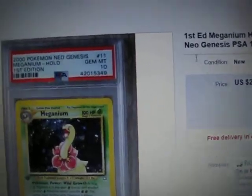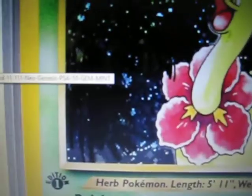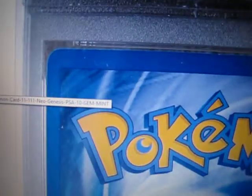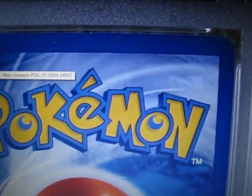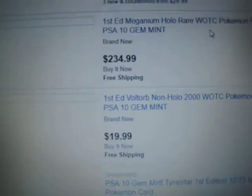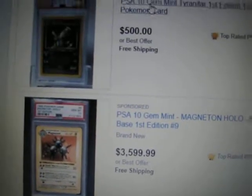I don't know if I looked at this one on the last video, so there is some lag going on. Just bought from a popular seller who's been around for quite some time — got a lot of good stuff. Oh, this is going to be interesting — check out the Tyranitar from Deal Discovery, first edition.